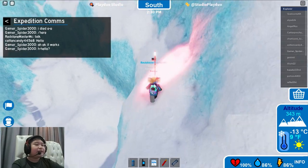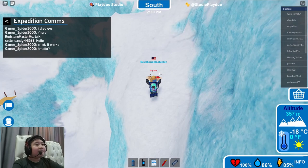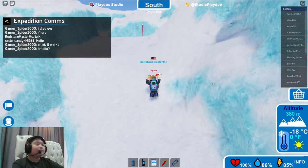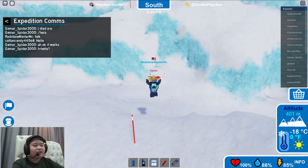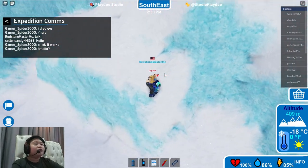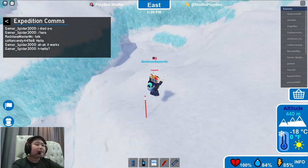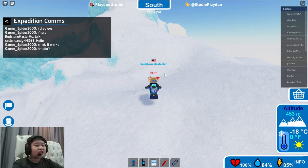Pro tip number four: follow these red lights. Sometimes you might not want to follow them if you're using a shortcut, but most of the time, if it's your first expedition, you should totally follow these red lights because they are the things that guide you. I'm going to hold jump because it's much faster, and I'm pretty sure you'd prefer a faster video.